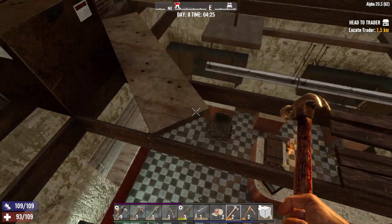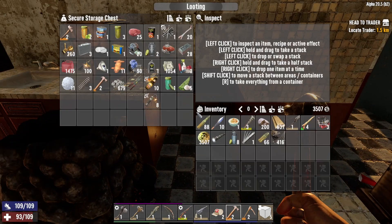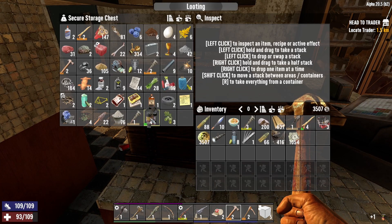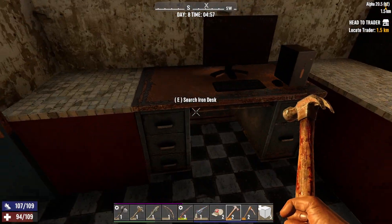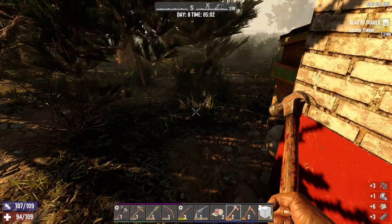Hi, hello and welcome back to Seven Days to Die. I'm Alex and I'm engineering the apocalypse. Welcome back to the uncut series where I try to do horde every night with 20-minute days, which is going reasonably well actually. Today it is day number eight and I want to go to the trader because I did not check what the trader restocked to yesterday.